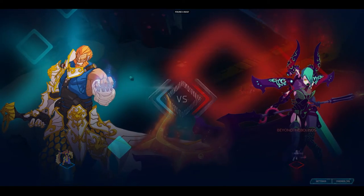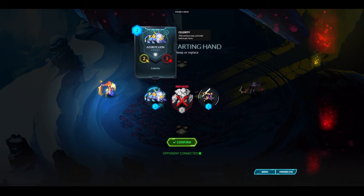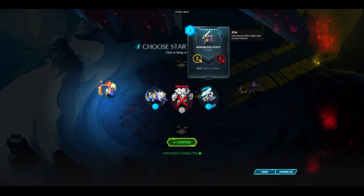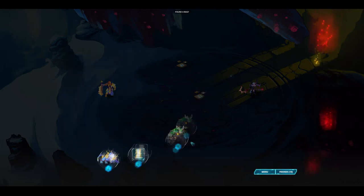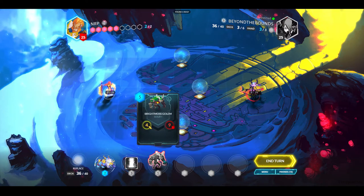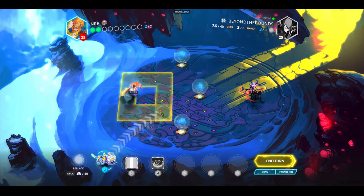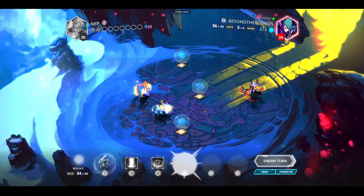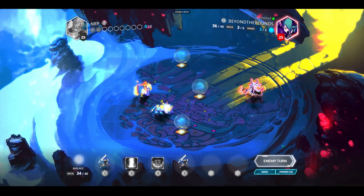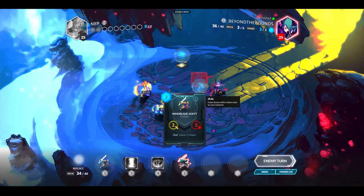Let's see if we can get one more match in. New game - Beyond the Bounds. I'll get rid of the five drop and actually also the two drop. I'd rather have lower drops in my hand. I'll get rid of the Bright Moss Golem too - I just prefer lower drops. Next turn if I can get on top of a mana spring I'll be able to play both of these Wind Blade Adepts.